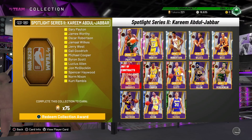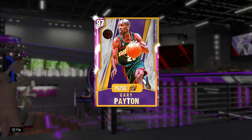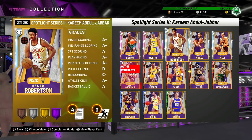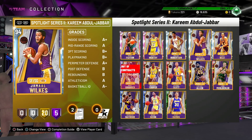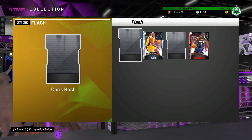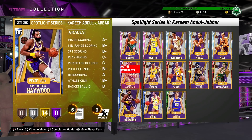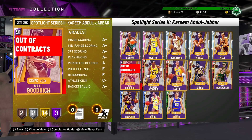Imagine locking this in for 75 tokens, but I got Gary Payton for 105 KMT, Worthy for 110K, Oscar Robertson for like 42K, Jamal Wilkes for like 13K, and I actually got Jay West for seven and a half KMT. Gail Goodrich was actually kind of expensive at like 14K, but the rest of the cards were so cheap — I managed to get these guys for so much cheaper than they should have been.